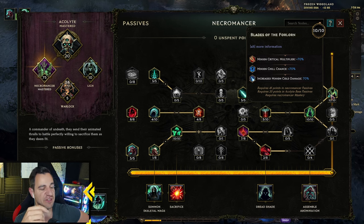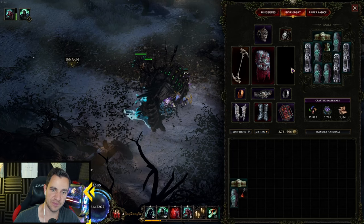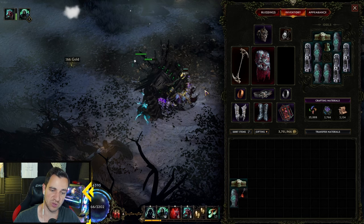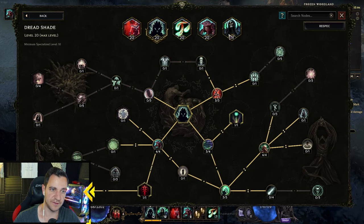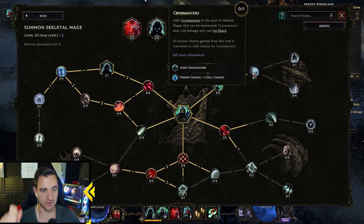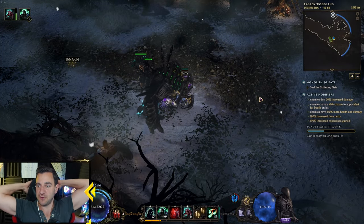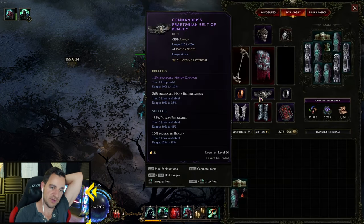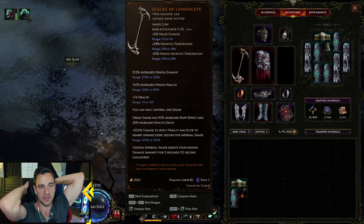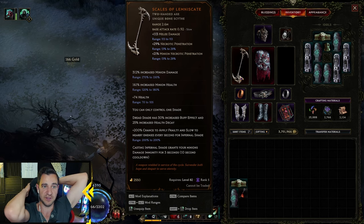You can make this build even stronger. If you don't run the Scales of Lemniscate but instead a one-hander and the Lich Scorn — which is a set item off-hand — it turns Dreadshade into cold. Then you also go with Cryomancers, removing two points from elsewhere to put into Cryomancers. Then he does cold damage. The reason I didn't do this is because the Scales of Lemniscate gives us Necrotic Penetration in the implicit, which you lose if you go cold. But it's a possibility if you have the set item and don't want to play the Scales of Lemniscate.